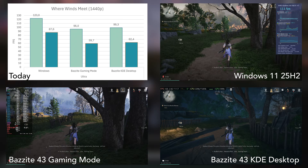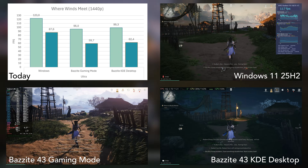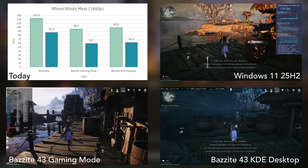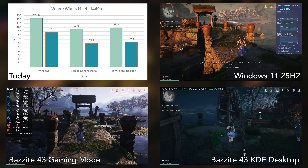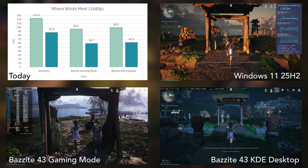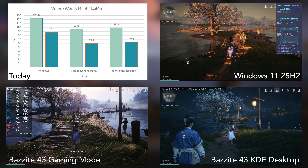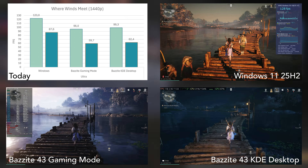However, unlike Assassin's Creed Shadows, Where Winds Meet remains very playable on Linux. The performance drops in settlements aren't as severe as I first thought during my initial analysis — and I assume that was MangoHUD's fault. An educated eye can notice the drop from 90 to 60 fps, but I wouldn't consider it game-breaking.